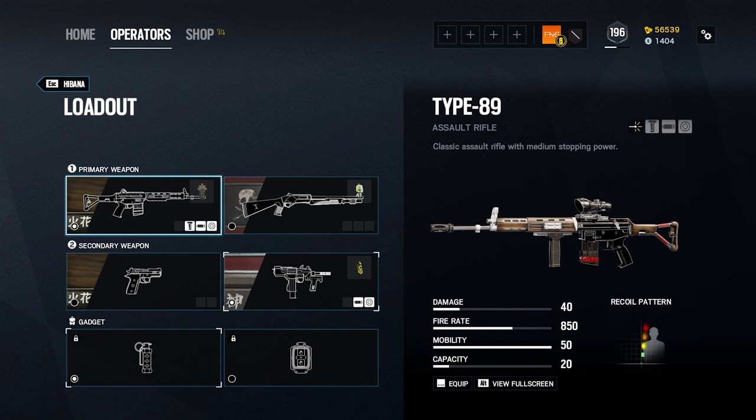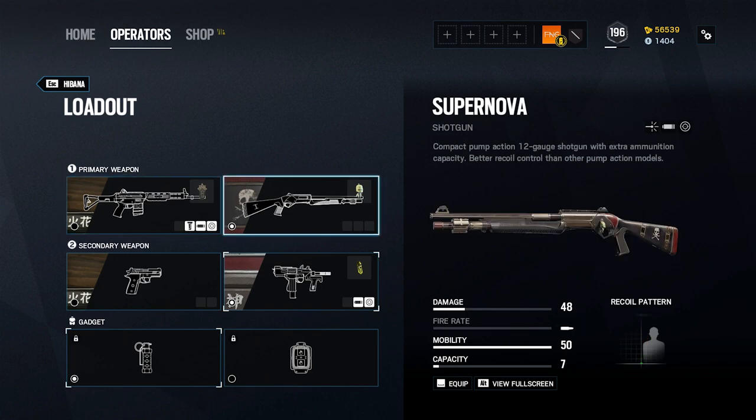As with almost all attacker weapons, I equip the Type 89 with an ACOG sight, a vertical grip, and a flash hider. Like Echo, Hibana also has access to the Supernova shotgun. Despite the flashy name and appearance, the Supernova is unfortunately all show and no substance. This pump-action shotgun has been improved by the developers over time, but especially for an attacker, I simply can't recommend it over an assault rifle, especially one as good as the Type 89.